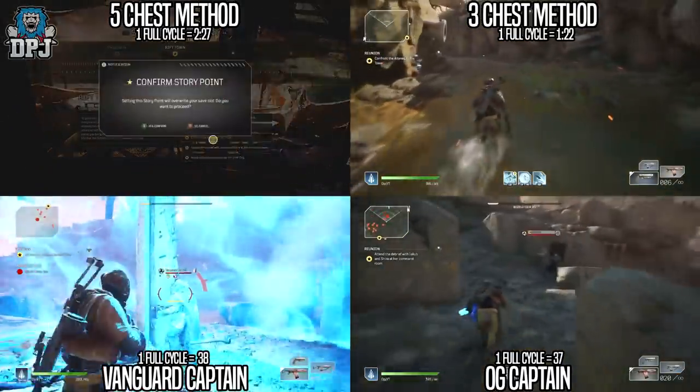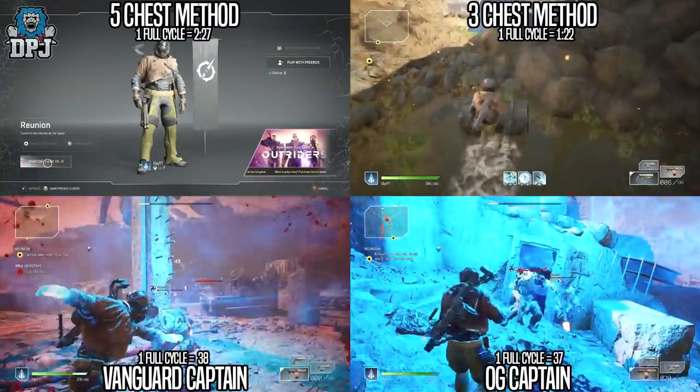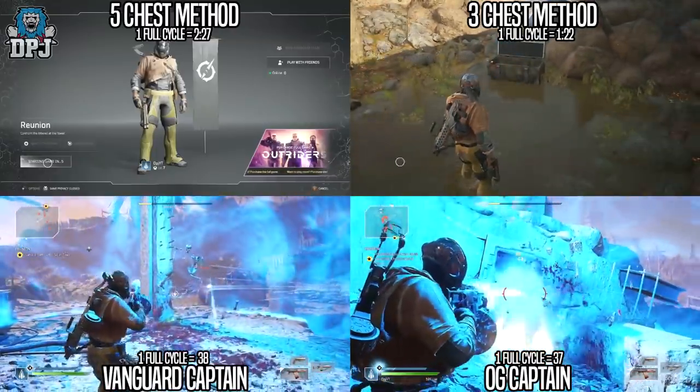The vanguard captain I could do a full cycle in 38 seconds, and the OG captain I could do a full cycle in around 37 seconds — so about a second quicker.